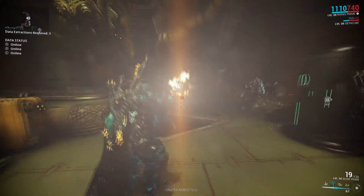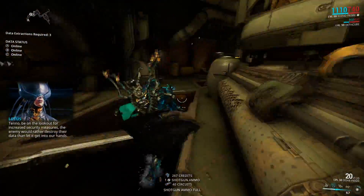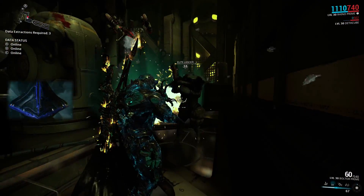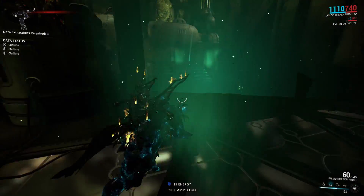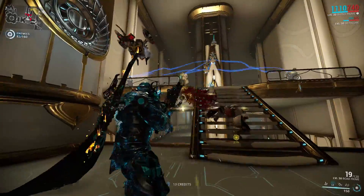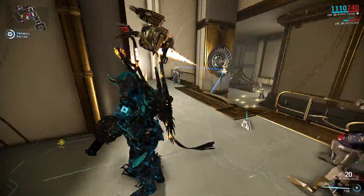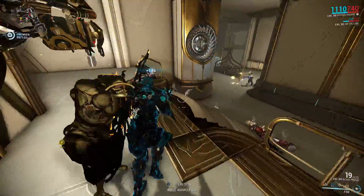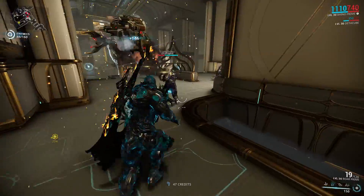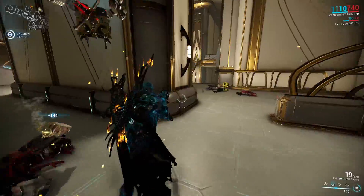I'm not saying the Deathmachine Rifle is better than Sweeper Prime, because Sweeper Prime does a lot of burst damage and has crowd control with a status build. But it's a pretty good weapon nonetheless. Overall, the Deathcube is a really good sentinel — it's pretty beefy with enough health and shields to survive even in high level missions. The Deathmachine Rifle is a really good sentinel weapon, and Vaporize is perhaps the main reason to choose Deathcube over something like Carrier. It's a bit annoying that Vaporize has a 30-second cooldown; I think it should be lower.